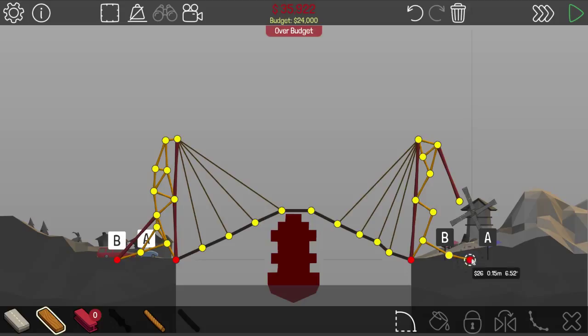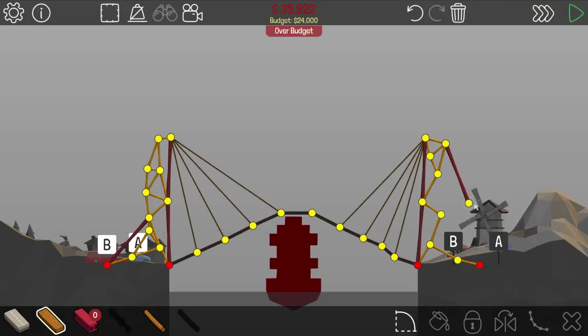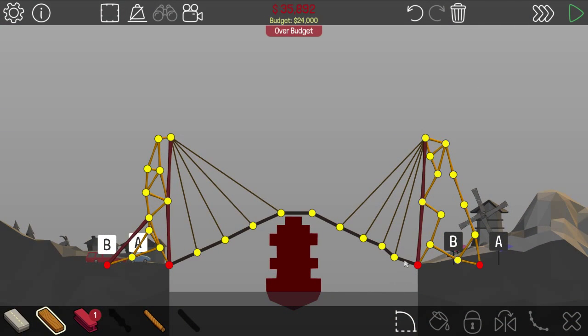I don't know what to do. We should maybe delete that, and build this out of wood instead. Make a little cause this might be better. We need to think here — would that work? Okay this side — if we could just do one thing, like maybe just one connection back here, just maybe.